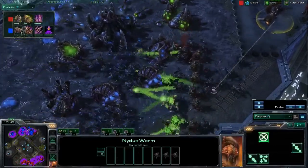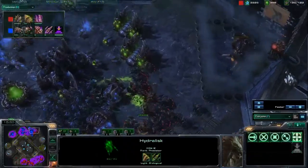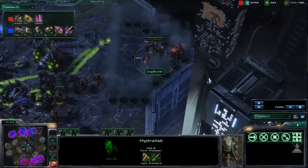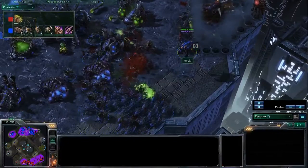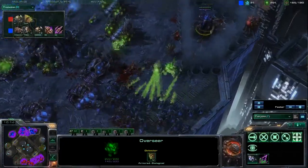I see the army coming out. I am going to engage him — I do have superior upgrades; I am 1-1 and he is only 0-1 because he had to waste some. I recall my speedlings that I was using to check his third again and I'm going to use those to snipe the Nydus canal, because I don't want him to be able to reinforce. I have an overseer with my army so he can't burrow — I knew he probably didn't have it, but I didn't know for certain.